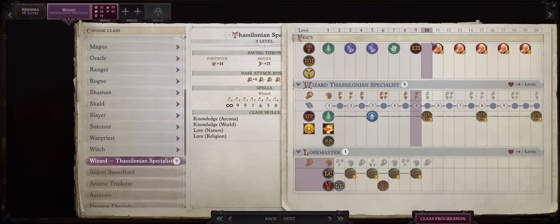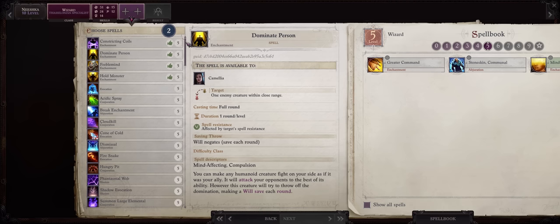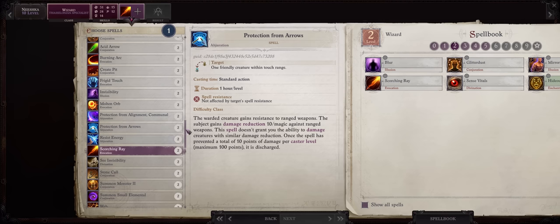For level 10, I would rather keep progression into Thessalonian Specialist until we get 10 levels of it, so at level 11 for the last free metamagic feat. After that I'll multiclass into something very fun. For more spells, you can truly pick anything you want, but starting from this point the Scorching Ray spell is finally becoming quite powerful. At level 11 you'll get the max rays for maximum damage. If you want more damage, you can also go with Battering Blast. For your level 11 feat, Improved Initiative. For your last metamagic feat, Bolster Spell — this feat is quite useful when it comes to increasing the damage of your most powerful spells.